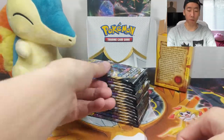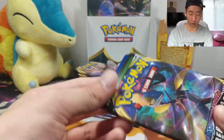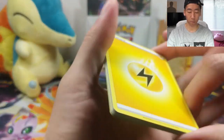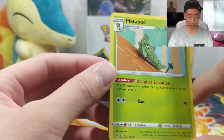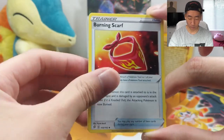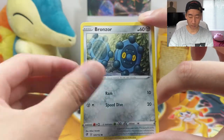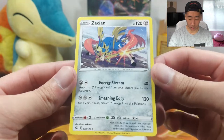My camera did fall over but we're back. Moving on to an Inteleon pack. We have a Lightning Energy, Metapod — it's definitely Yarn, not Claymation — a Heliolisk, Burning Scarf, Scyther, Nosepass, a Wingull, Koffing, a Bronzor, a Reverse Magmar, and a Zacian non-holo. Very cool.